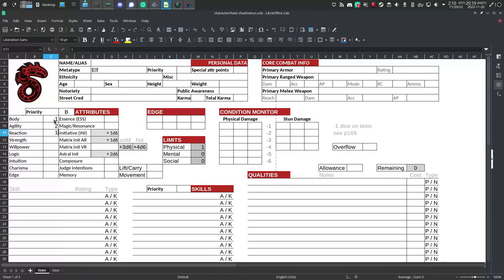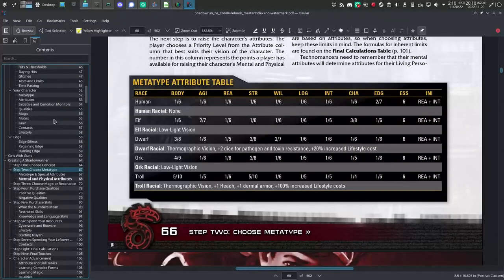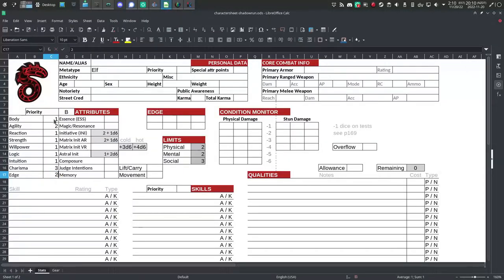There are also two special attributes listed in this table: edge and essence. Ignore the I&I column — that stands for initiative — so leave the initiative box on your character sheet blank. I'm using a computer version of the character sheet; it's basically the same as what's in the back of the rulebook, but easier for me to do on the computer.